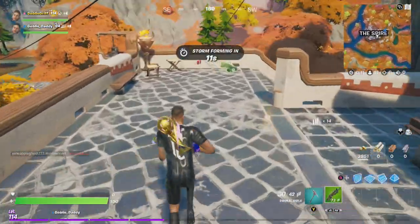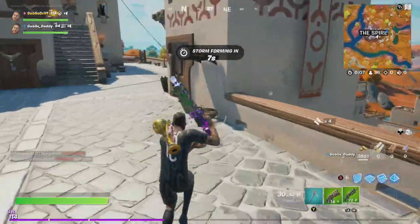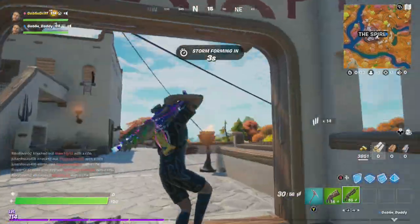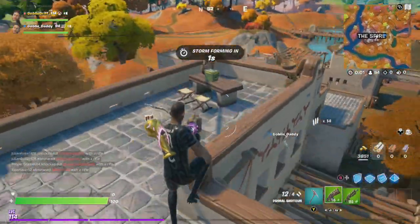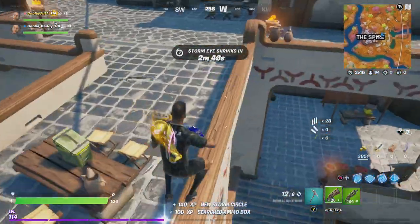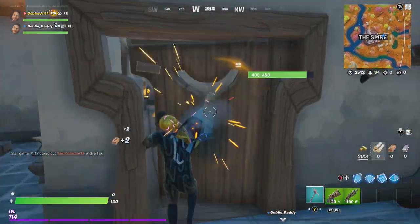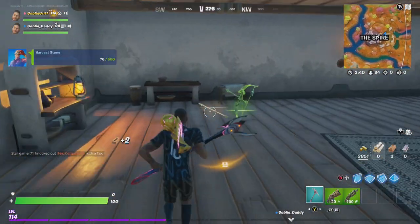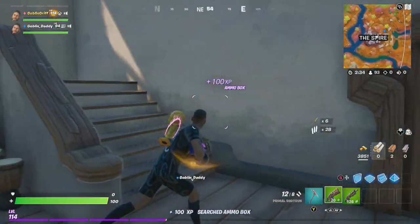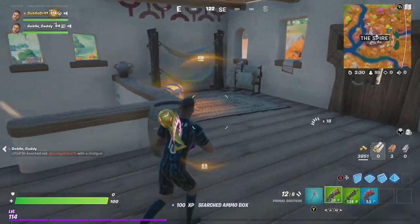You got a lot of ammo this time, Griff? Yep. I got him in the 70s. Okay, good. I got 16 from the shop. I got the last one. I'm ready, I just need to find a shield. I don't think anyone's engaged. How are you shielded? Are you shielded up?